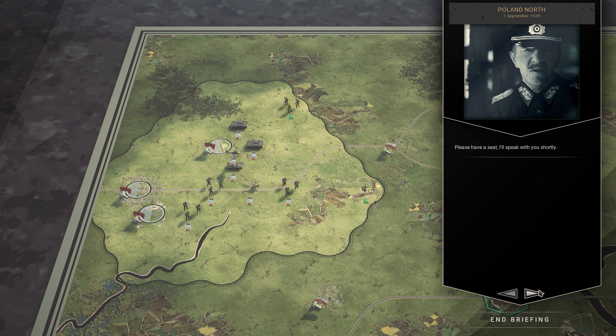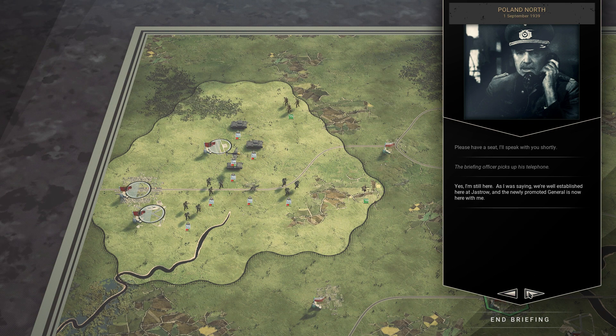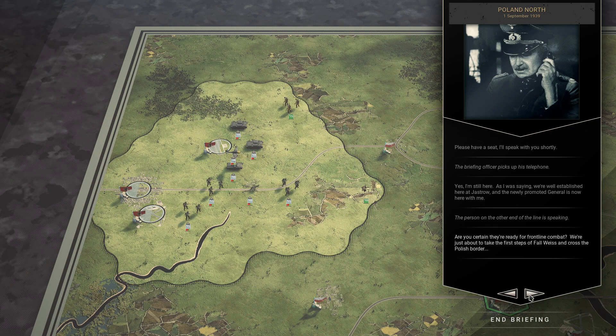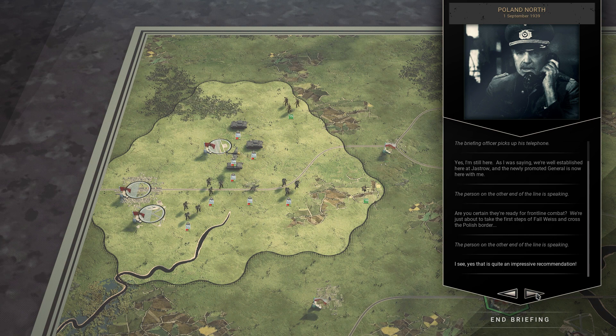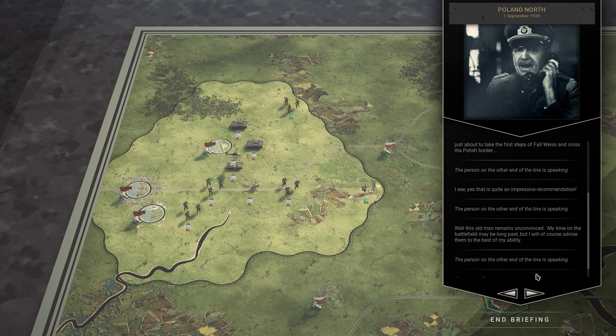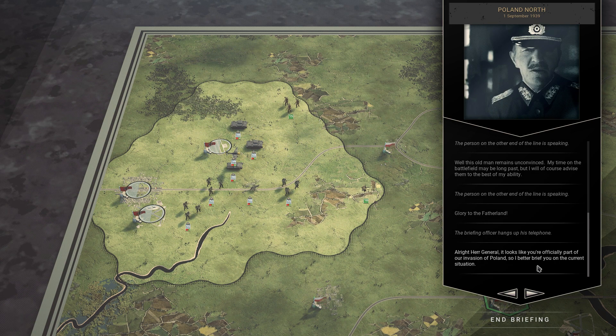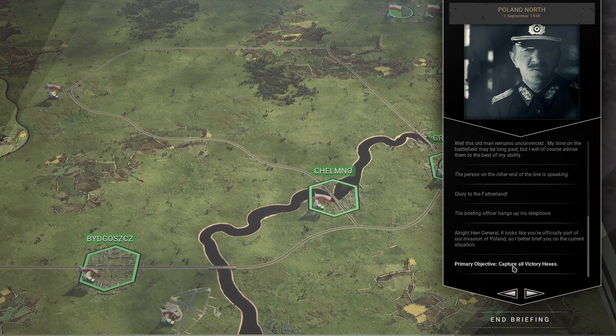Now we have our briefing. It picks up with a phone call, and there are little details like that that I like. The dialogue sets up that you're a newly promoted general joining the opening of Fall Weiss — crossing the Polish border. The older commander remains unconvinced about you, but will advise to the best of his ability. Glory to the Fatherland. Okay, let's do this.